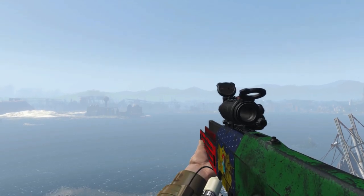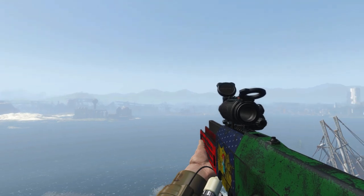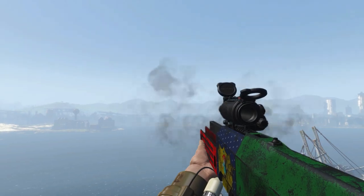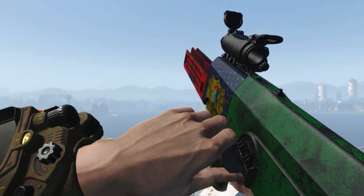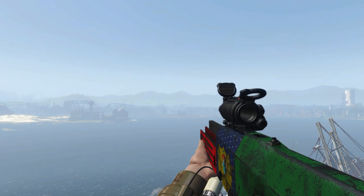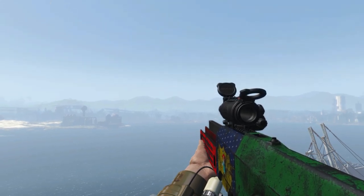Then we have the Jack in the Box — the first of the uniques you find. I saved this one for later because it actually has a fun unique reload. It plays a nice little jack-in-the-box song as you wind the thing up, and eventually it ejects the magazine out the top. Pretty interesting.